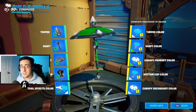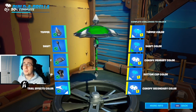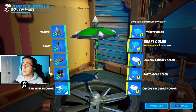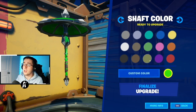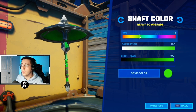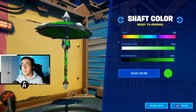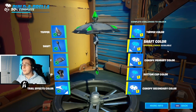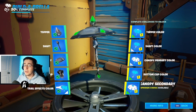Moving into the Xbox exclusive skins Eon and one of the styles of Rogue Spider Knight, we need that super bright lime green and white colorway. The topper is white. For the shaft color and canopy primary color, you need to go to your custom color — put the hue to about lime green and the saturation and brightness all the way up to get that bright lime green. Switching the colors: topper color lime green, shaft and canopy primary color white, bottom cap and canopy secondary color lime green.